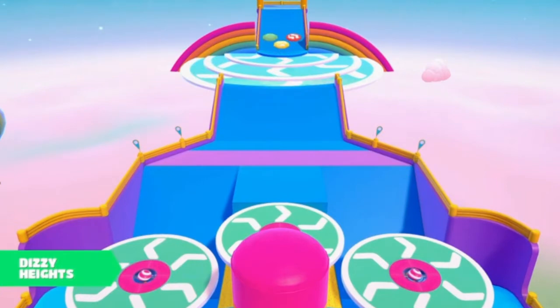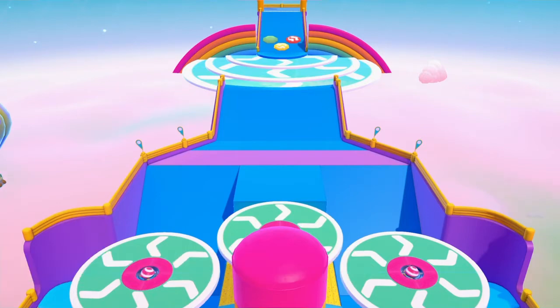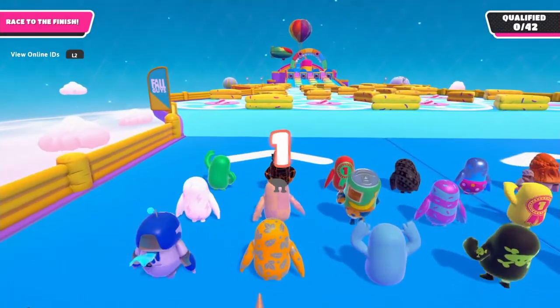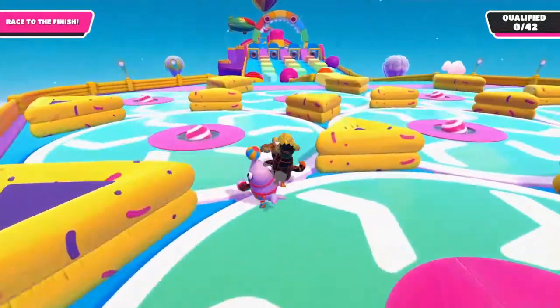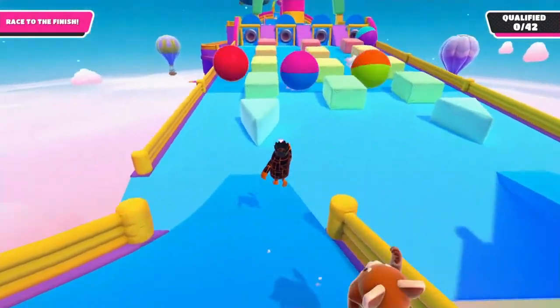At the start here you want to look at the direction of the spinning plate. If it's going left or closest to the left side, you want to go to the left side. If the arrows are going upwards on the right side, you want to take the right side spinning plates. There's a faster way to get through these plates which not many people do — a lot of people jump between the plates, but it's faster to just walk between them.